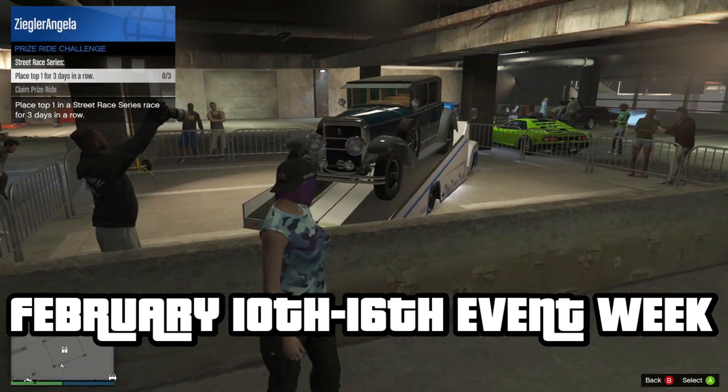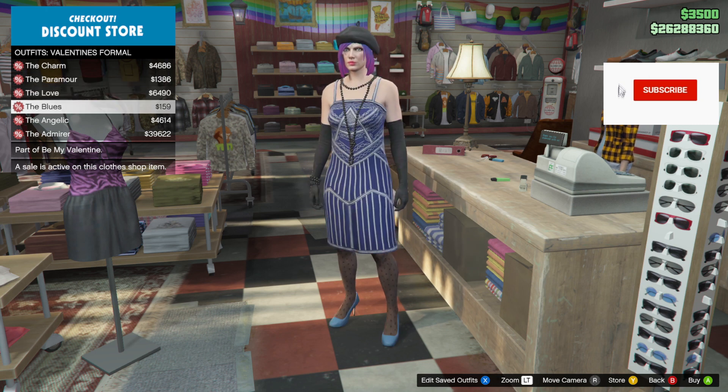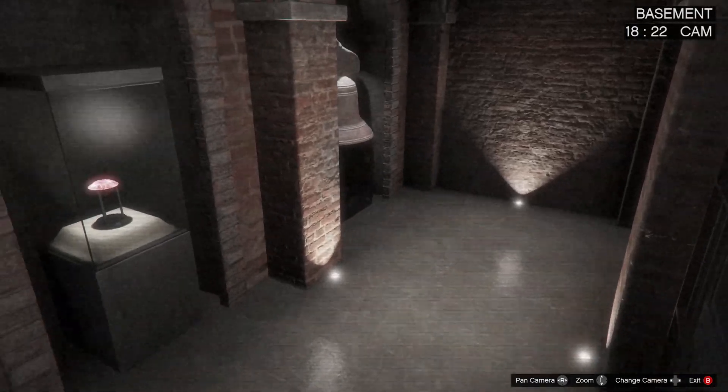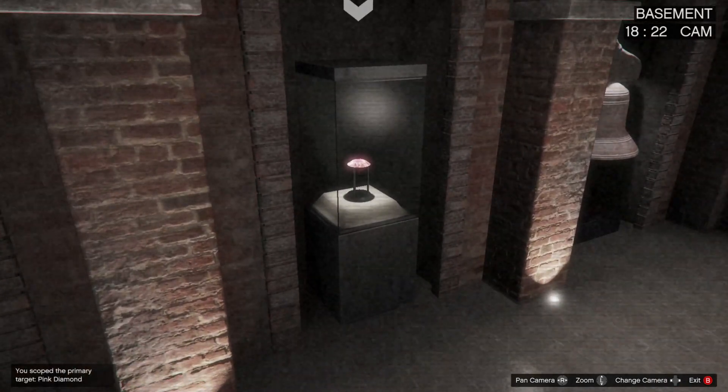On the podium is the club. This week's prize ride is the Roosevelt. The Valentine's event week is here. Valentine's content is available for purchase, and the Pink Diamond has an increased chance to be found as your primary target for the Cayo Perico gather intel mission.